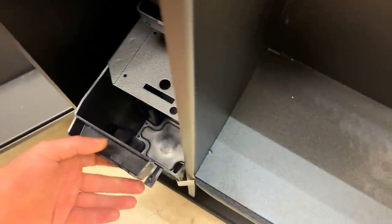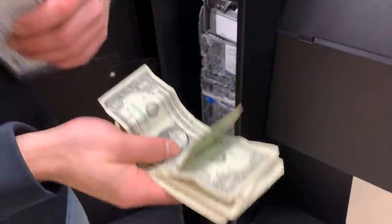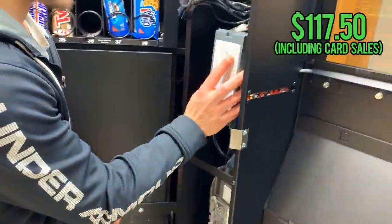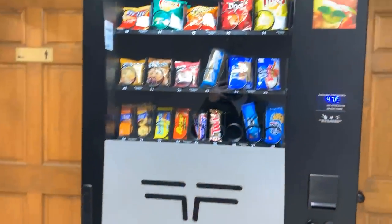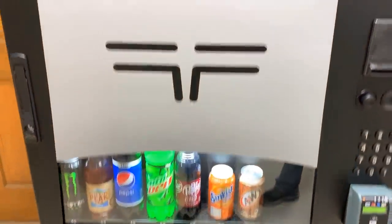Absolutely no quarters in there, but let's pull out this DBA. This machine primarily gets credit card sales, hence the missing product but less overall cash. With the total of card, cash, and coin sales being $117.50 for just one week — which we can see by checking in and looking at the sales on our computer — that's awesome. This spot is already on track to being over $400 a month.